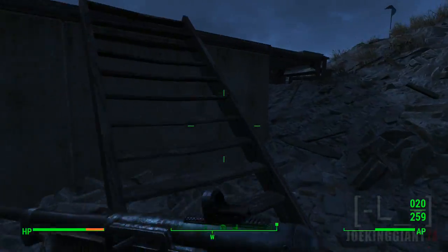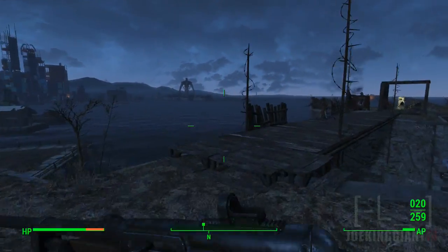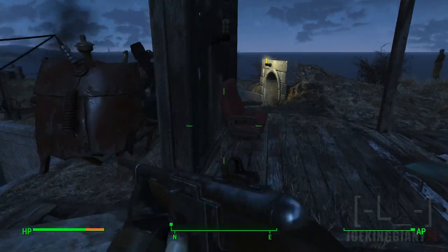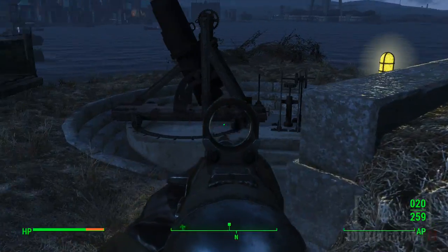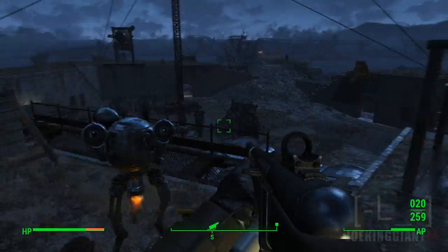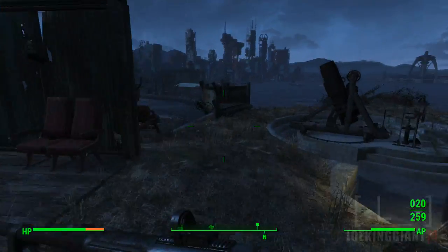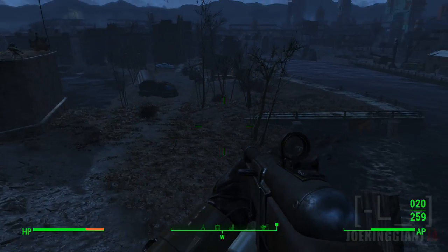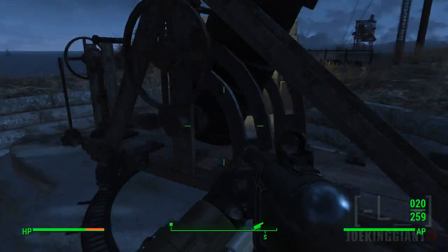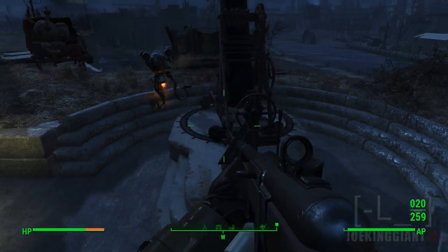I'm just going to use this part of the episode to tour my castle. As you can see, there's the artillery — I need to assign somebody to it, but I'm not sure who's assigned to what right now. The way it works is you just throw one of those flares and it'll shoot artillery in that direction. It's a pretty cool mechanic and I can also build artillery on other settlements too, which is super cool.